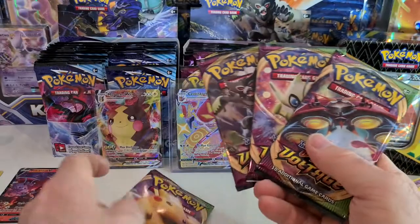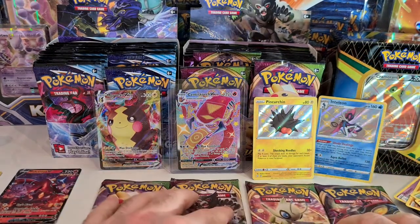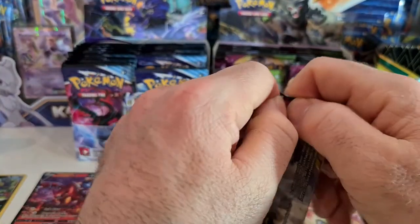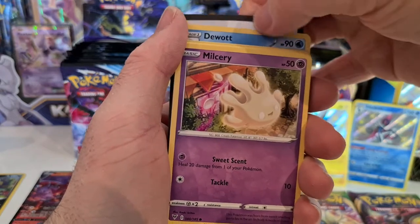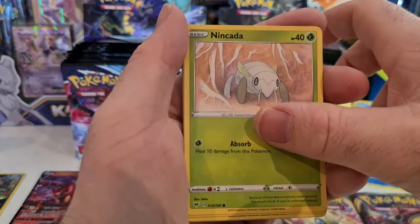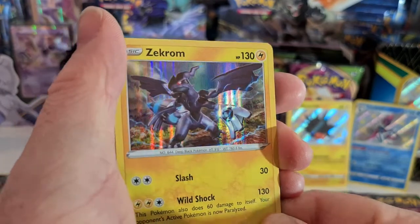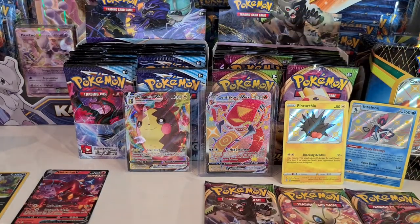We want the Jolteon, we want the Jolteon! Let me know if you like these art set openings or if you prefer the longer videos — post down in the comments. I do kind of want to open my Evolutions boxes but packets for them are expensive. First Vivid Voltage pack: Milcery, Wooper, Nikeda, Whismur, Drillbur, reverse holo Clefable, and a Zekrom hollow — that's kind of cool! No steel energy behind it though.